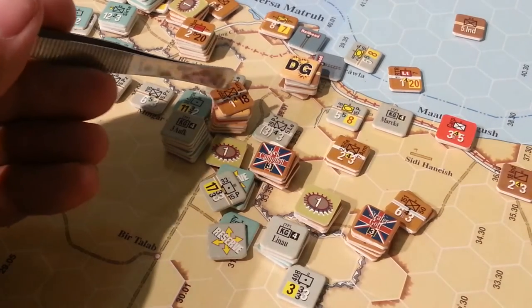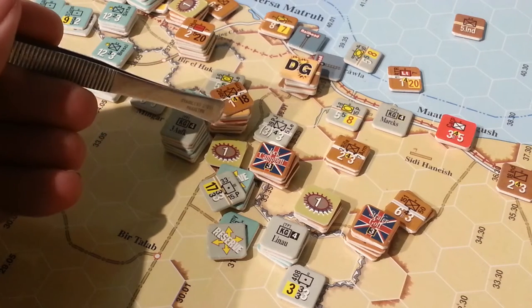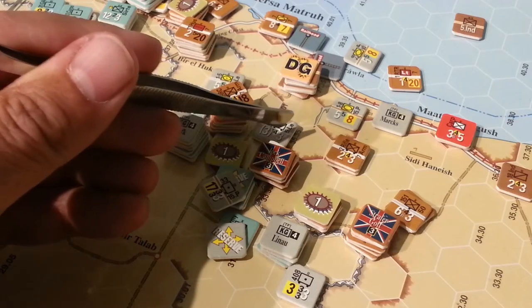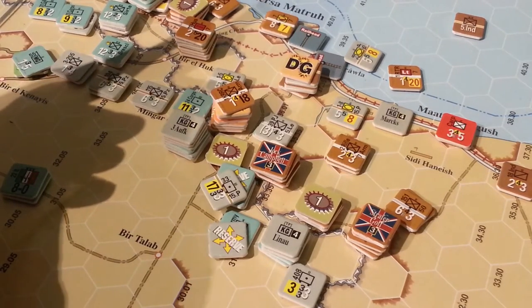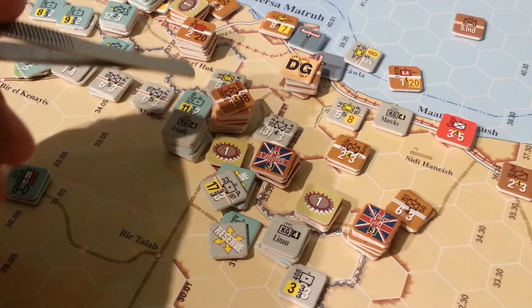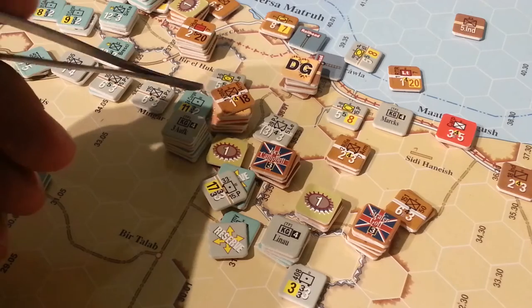Previous turn, the British made a very aggressive counter-attack and Rommel repulsed it with significant losses but held the hex, because he wanted to protect the four battalions of tanks that were in that hex from supply issues. So at the beginning of the next activation for the Axis plan, they had some interesting choices to make.